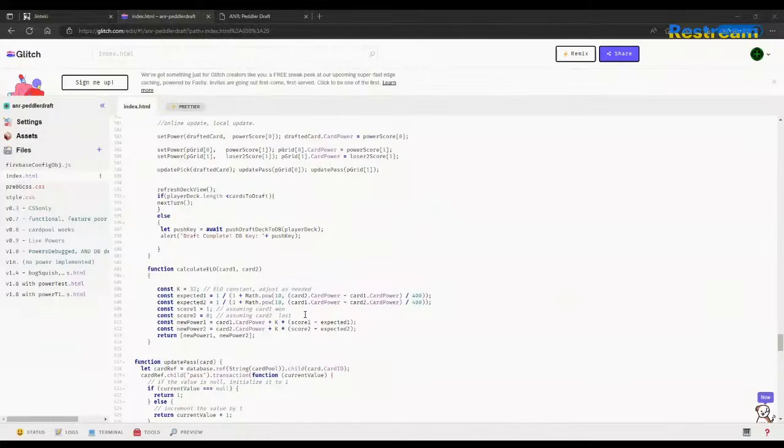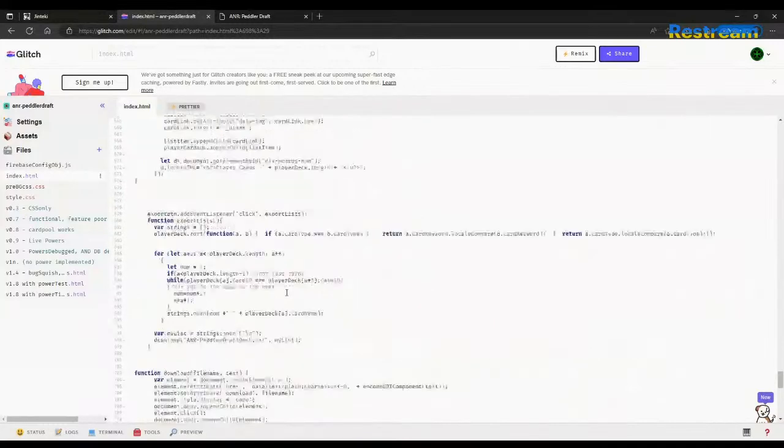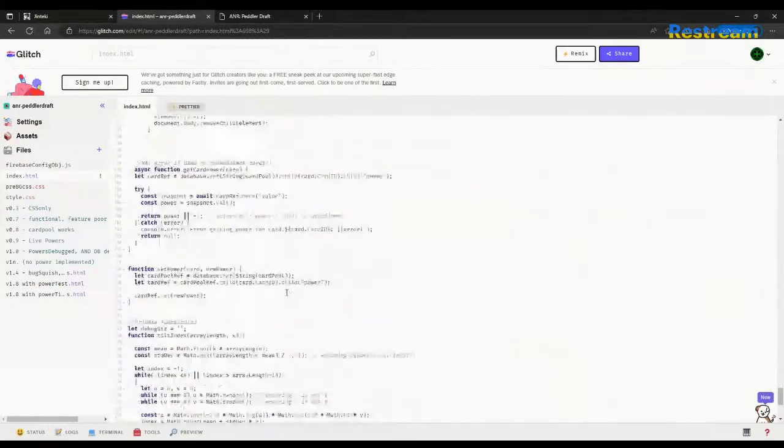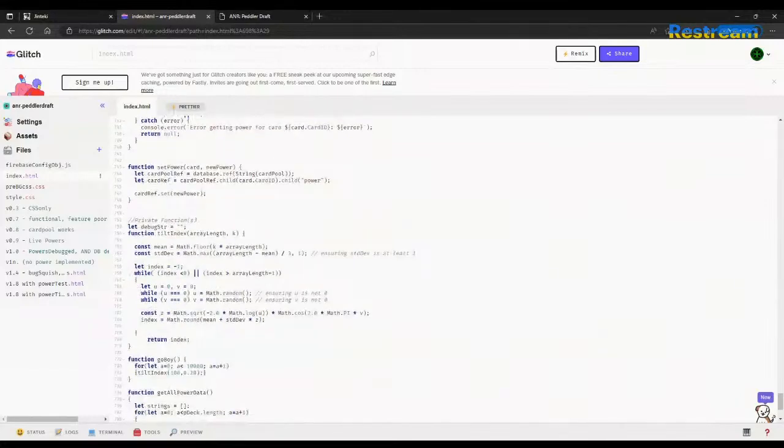There's a few ideas I've been thinking about. One is: if you have a high-power card next to a low-power card — say, Account Siphon versus Armitage Codebusting, or Liberated Accounts next to a Cyberdelia — it's not very hard to choose the right option. Sometimes you'll be in a position where it's a tricky choice, but by and large that's a no-brainer. One approach worth pursuing is specifically offering cards the game thinks are similarly rated in power, so you're often offered good cards in clusters and bad cards in clusters.